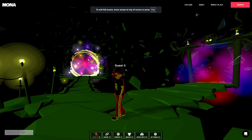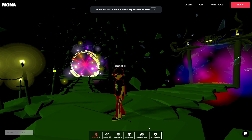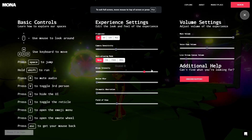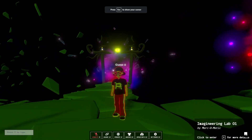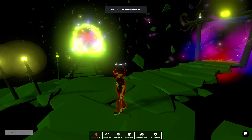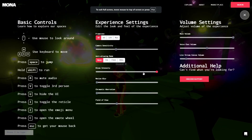Another way to access settings is by hitting H. I'm going to hit H and turn the bloom all the way up so you can really see it. You can see the bloom is way up — things with a glowy kind of effect will be accentuated even further.